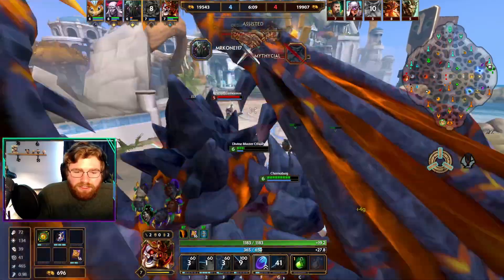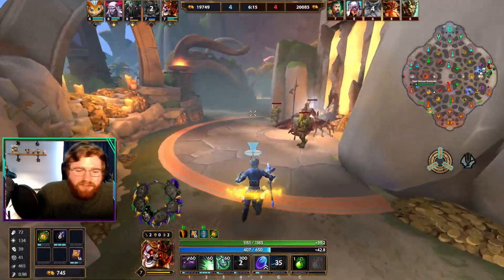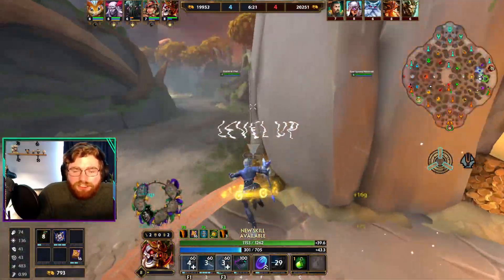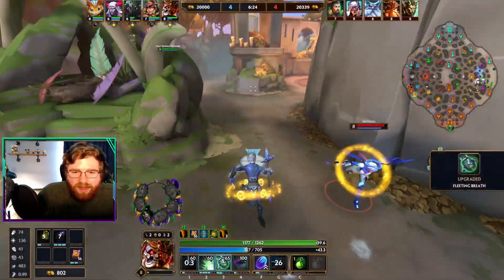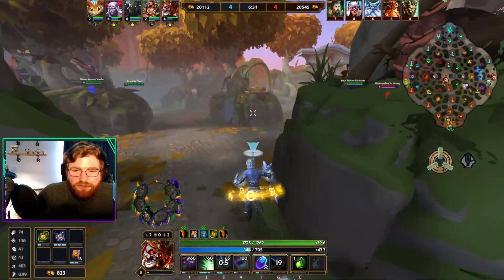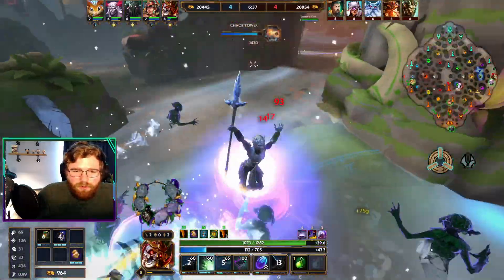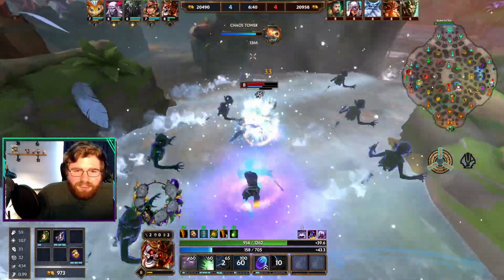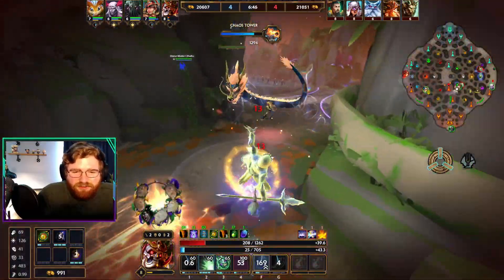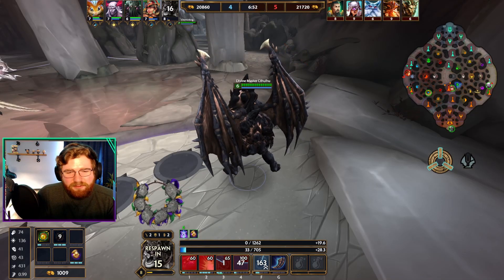We come over in time to help collect that Ymir kill. They don't have an Aphrodite or a Hel or a Chang'e — not the obvious healers — but they do have a Nemesis, and her shield, if she takes damage while it's up, will actually heal her. Hopefully she pops that shield so we can show you guys. She knows — if she pops the shield it'll do more harm than good. We were able to steal that kill. She popped the shield and then dashed out of it — tragic.